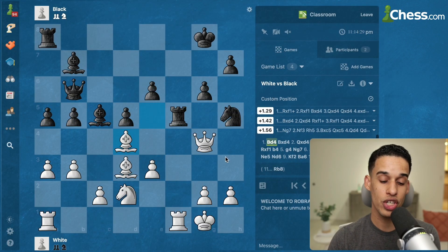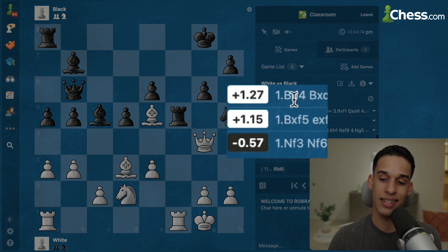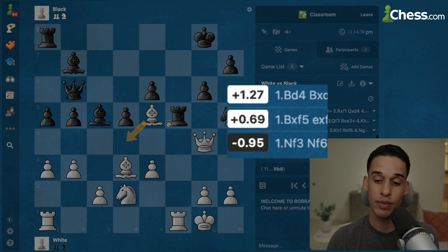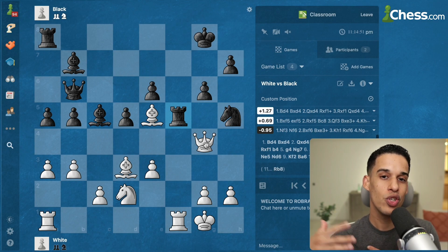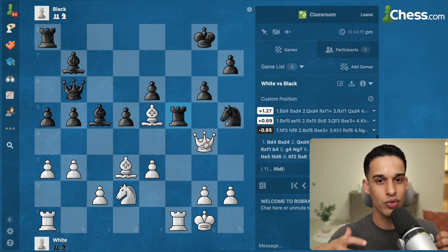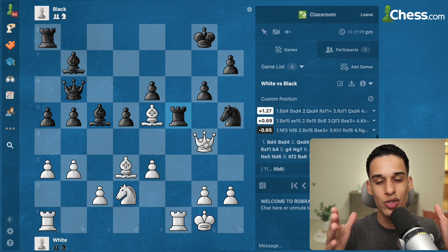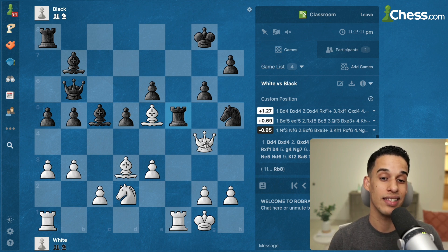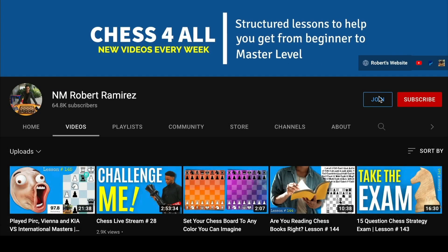The engine confirms Bishop d4 as the top move — an evaluation of 1.27 compared to 0.69 for Bishop f5. I hope that as we continue reinforcing these strategic positional patterns, it becomes easier for you to identify them in your games and allows you to take your chess to the next level. I'll see you in the next lesson.